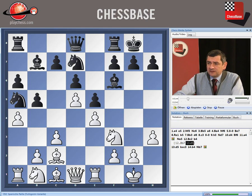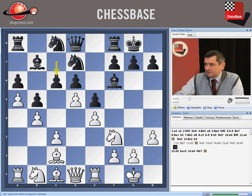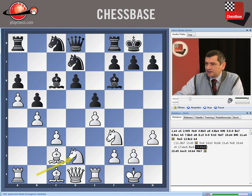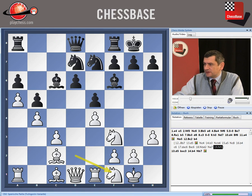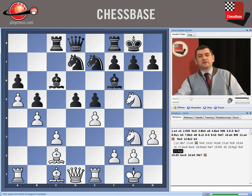In the Balashov–Furman game, after Nc4, b3, Ncb6, a5, Nc8, b4, c6, dxc, Bxc6, Nbd2 — White had a very comfortable setup. After Ne7, Nf1, Nf1 definitely goes to e3. And if d5, then Ng3, Rc8, and Ng5. Balashov had advantage against Furman in 1975.